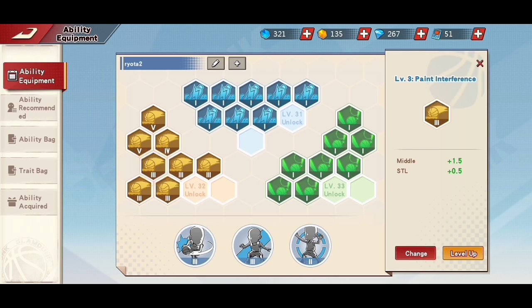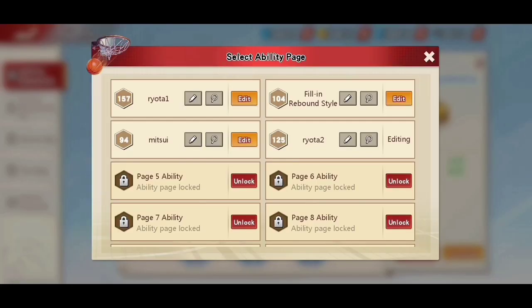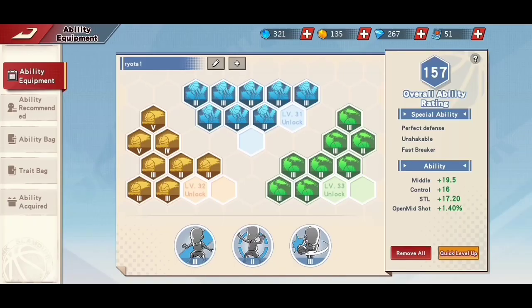And Paint Interference for steal attributes. If I team up with inside scorers like Sendo, Rukawa, or Murasame, I will use my ability build with a bit of mid-range attribute so I can take jumpers when needed. So I use Steady Mid, Paint Interference, and Enhanced PG.